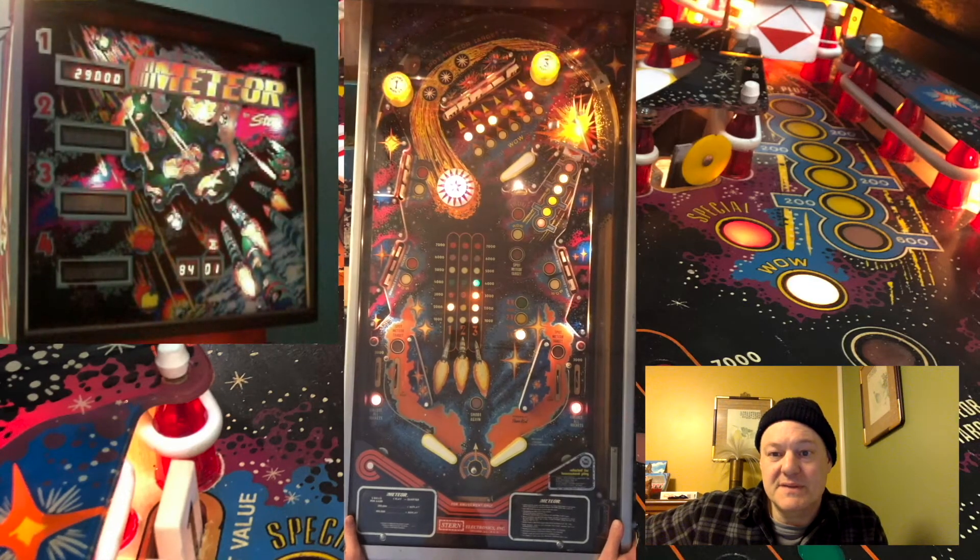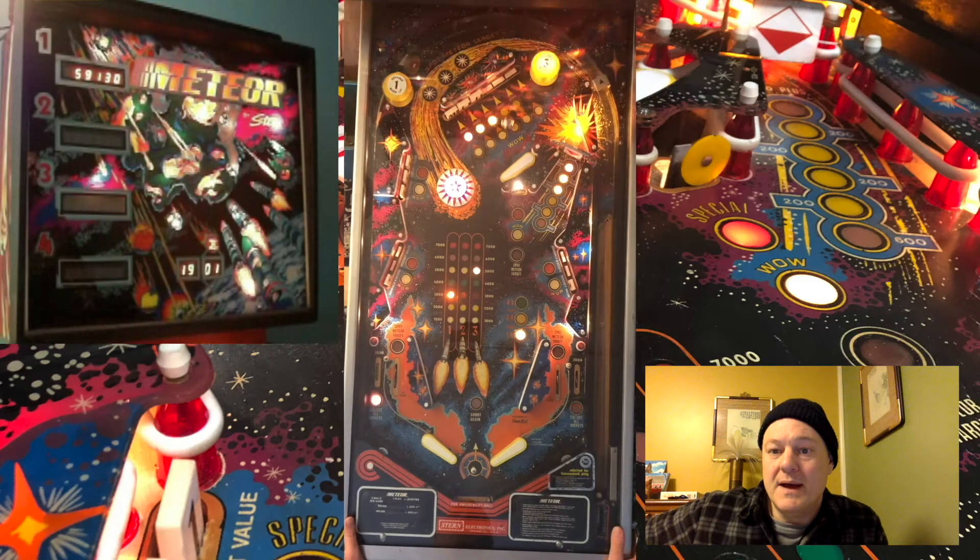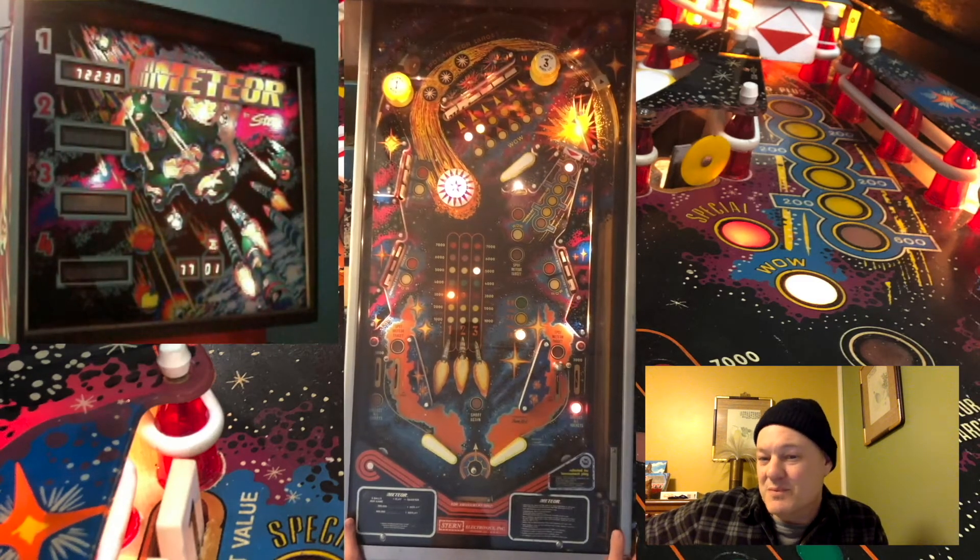There was a ball save there. The ball save's done. The spinner and the drop targets in regular play still work the same way, which is you want to have some of your Meteor drop targets down to make that spinner worth more value. Then you get the spinner for lots of points. That was pretty much the extent of the rules before.